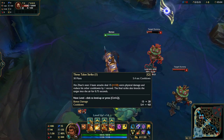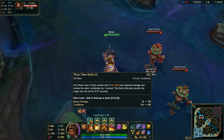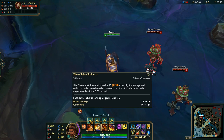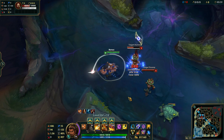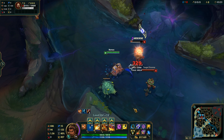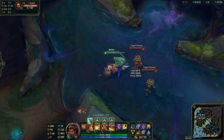The Q is Three Talon Strike. His next three basic attacks deal extra damage and reduce the other cooldowns by one second, and the final strike also knocks up the target into the air. They changed how it looks but it's pretty much the same — I really like how it looks when you use it. When you rank this up, you increase the bonus damage and also reduce the cooldown.